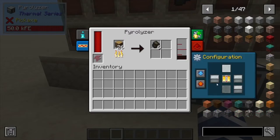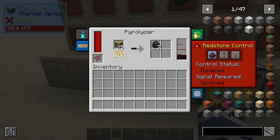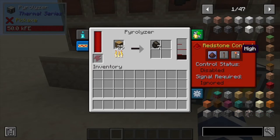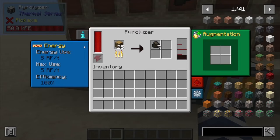As usual, you can output and input these with this configuration right here, done automatically by clicking those. Next we have our redstone — you can control it on, off, low, and high. There are also augmentations to speed it up or make the machine more efficient. It doesn't really take a whole lot to process the logs; 5 RF per tick is really not that much.